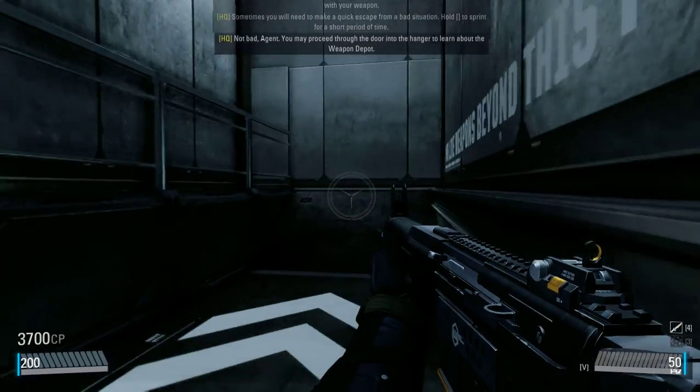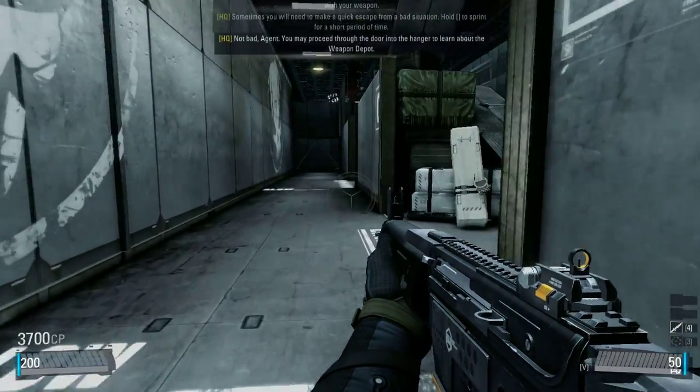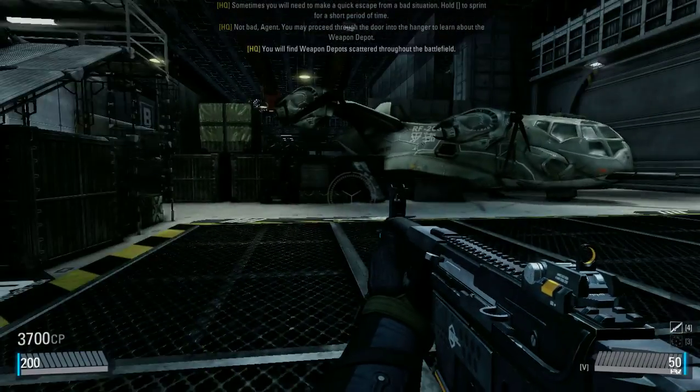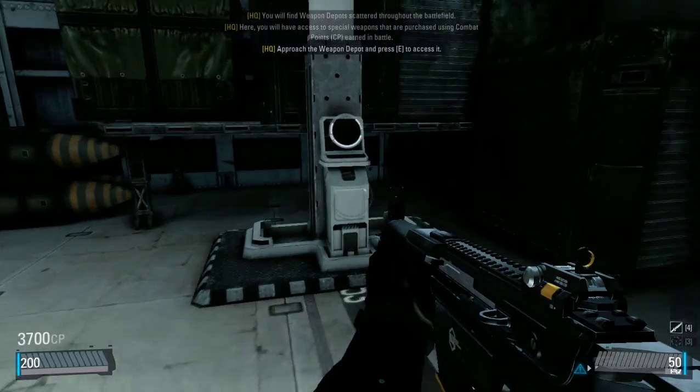Not bad, Agent. You may proceed through the tower into the hangar to learn about the Weapon Depot. You will find Weapon Depots scattered throughout the battlefield. Here, you will have access to special weapons that are purchased using combat points. Approach the Weapon Depot and press E to access it.